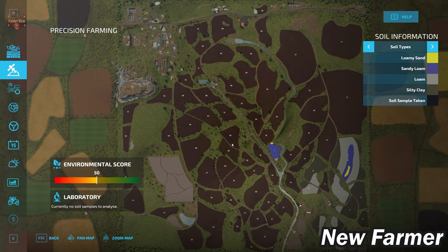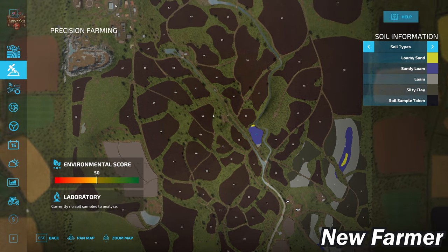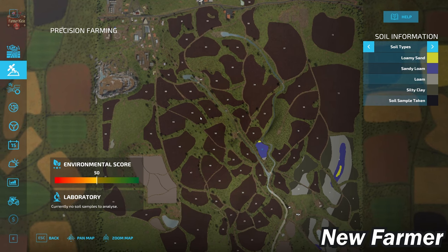With the soil map exposed, a significant portion of the fields are not showing up with soil types. That tells me there's something going on with the terrain layer — the area where field definitions are set up. We have fields showing in the extreme southeast corner close to the starting farm, and field 17 which we own at the start, but none of the other fields are appearing. I believe we have some sort of terrain issue.